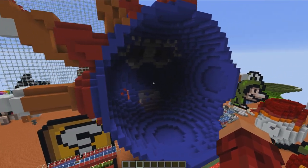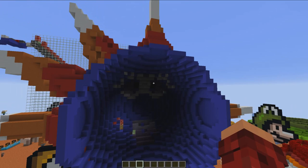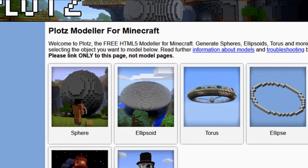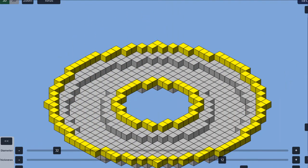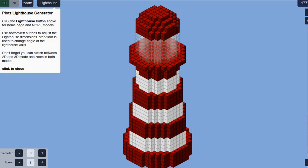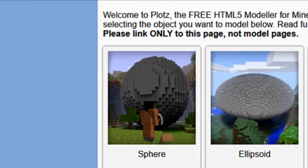The next one I want to tell you about is Plotz. Here in front of me you can see this sea urchin I made from Mario, and you may notice it is spherical in shape. All you have to do is put in the diameter of the circle and it gives you line by line how to build it. It's not just for spheres — they've got ellipses, toruses (basically donuts), wizard towers, snowmen, lighthouses, observatories, and more. You can change the size and it tells you all the blocks you need and where they go.